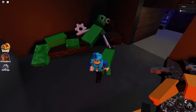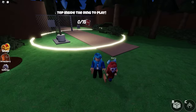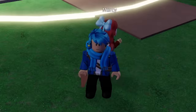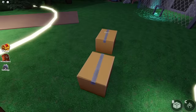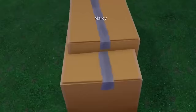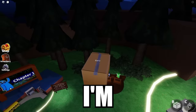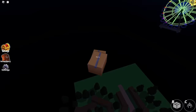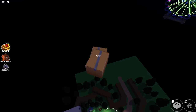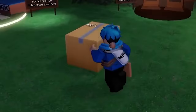Another glitch you can do in the lobby is actually flying, but you'll need a friend for this. Unfortunately I don't have any, so here's my little sister Marcy. What you want to do is both get in your boxes and then walk towards each other — and check this out, we just start flying up. I'm not sure how high we can actually go. We reached pretty high up here. The glitch doesn't work in the actual game though — we just kind of go through each other.